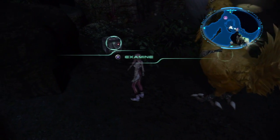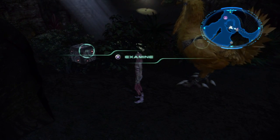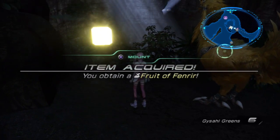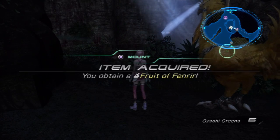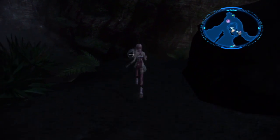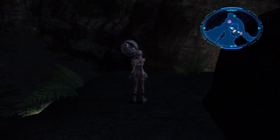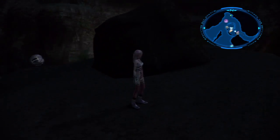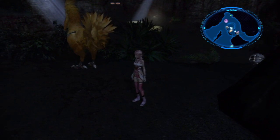I'm going to have to go over there too. I wanted to come up here, but I didn't know there was something else over there. Well, if I have my chocobo, I'll be safe, right? Even though I think a behemoth would really mess this thing up. I got the fruit of Fenrir. There are a couple of things floating there. I could have sworn I got all the items that were around that area, but maybe I didn't.